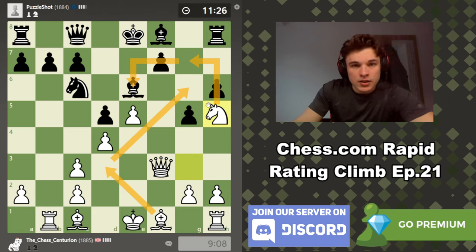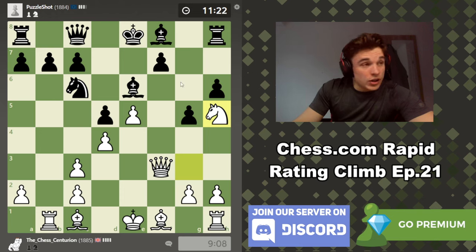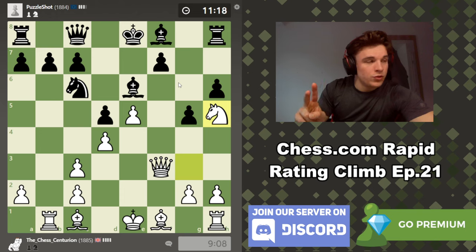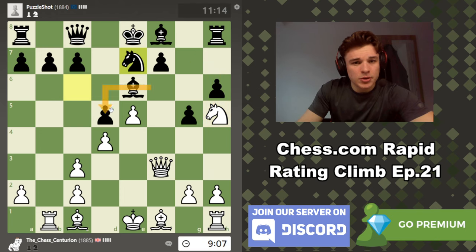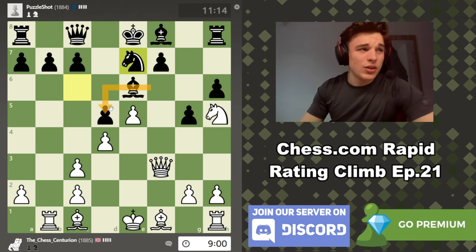We tick two boxes with the move Knight to H5. He could not really react and let the Knight into F6, but that feels worse than allowing the Knight into G7. Not only because we're going to attack D5, but the Knight is just an absolute monster. And he is going to let us do that — surprisingly. He does defend D5 with that move, though.